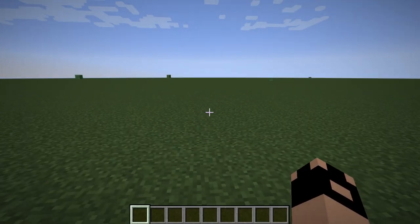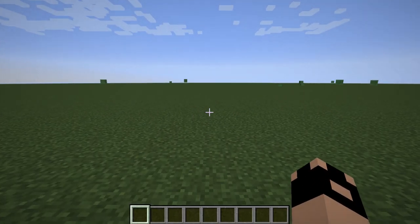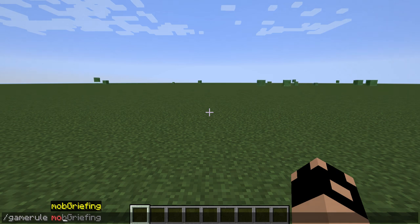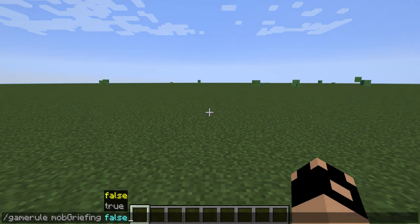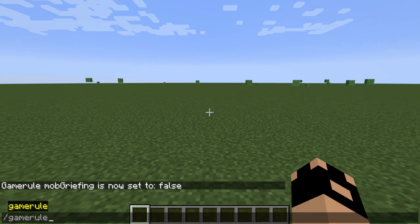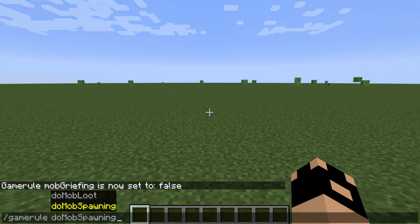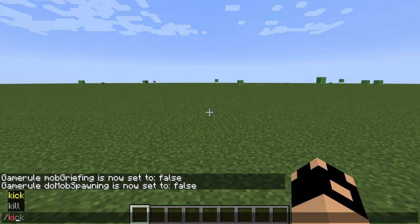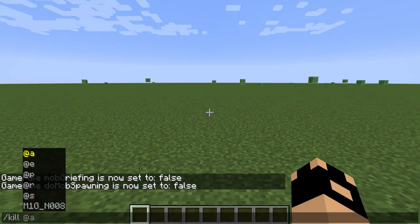Here we are in the world. I'm just going to disable mob spawning for a second — gamerule doMobSpawning false — and then I might as well turn off mob griefing as well. Then we can kill all the mobs.